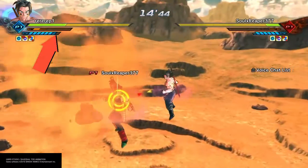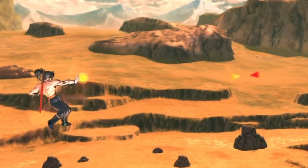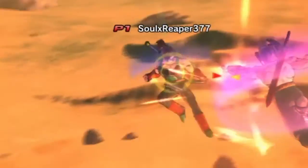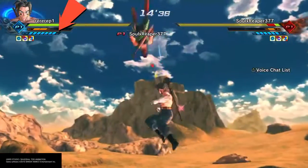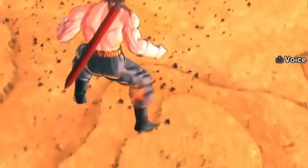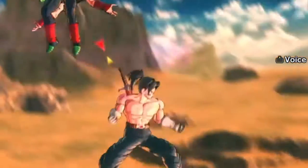There's a trick in Xenoverse 2 where you can teleport after a ki blast. To do this, you need to dash forward like vanish forward, then press triangle and then X, and you can teleport to them — but that takes a bar of stamina. There's also a way where you dash towards them using triangle and circle, then X, which doesn't take a bar of stamina.